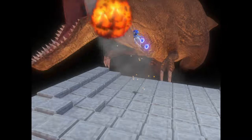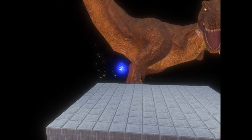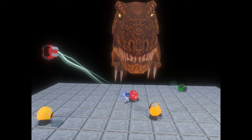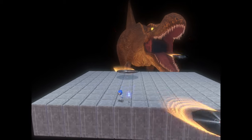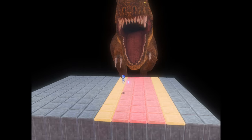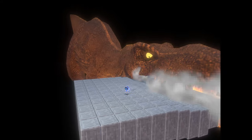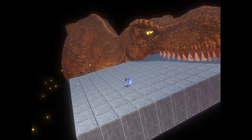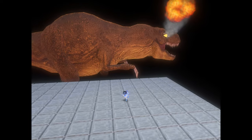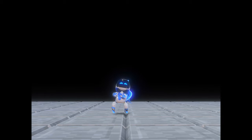Then we hit its eye. The discs were not too bad this time, but we got hit by the tail instead. Then it tilts and we made it. Yay! That was more difficult than I thought.